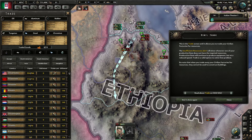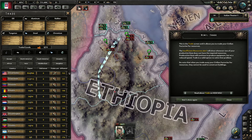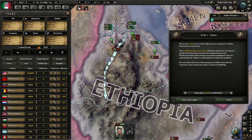Greetings everybody and welcome back to Hearts of Iron 4. We are continuing our tutorial and right now we are at trade. This is the trade screen and it allows you to trade your civilian factories for resources. The insufficient resource alert will show you whenever one of your production lines does not have the required resources. The production line will continue to produce equipment but at a reduced speed. Trade is a valid option to solve that problem. Do note when you trade away the civilian factories for resources they cannot be used to construct buildings.